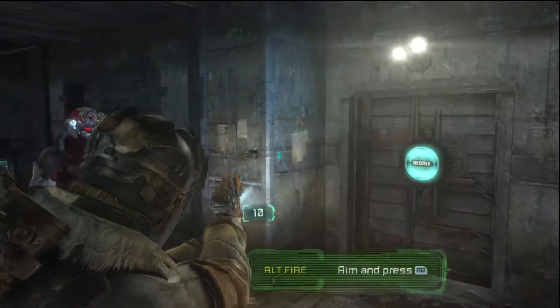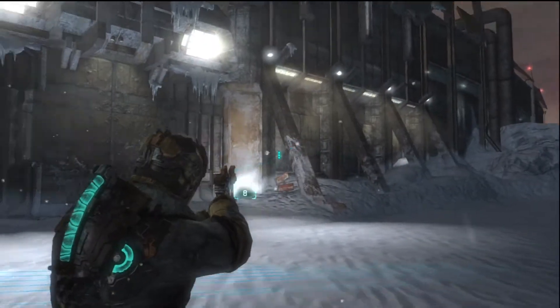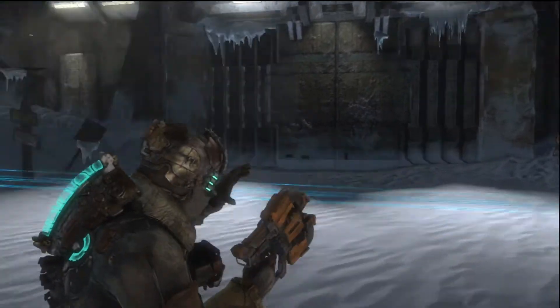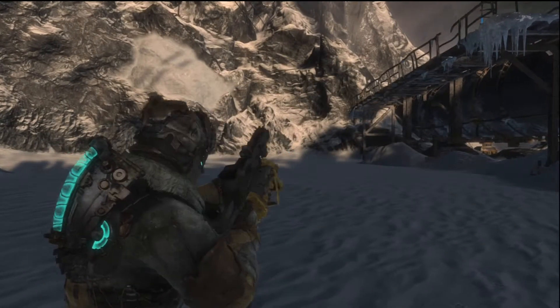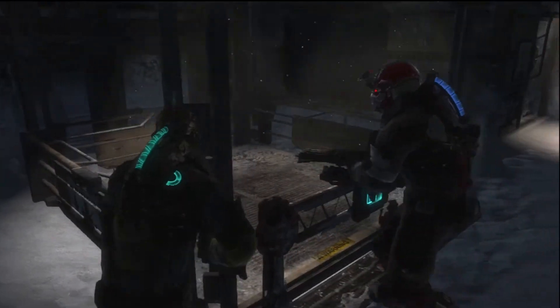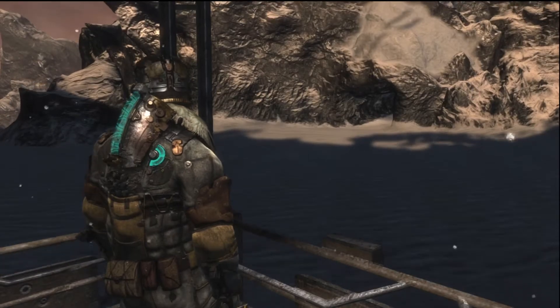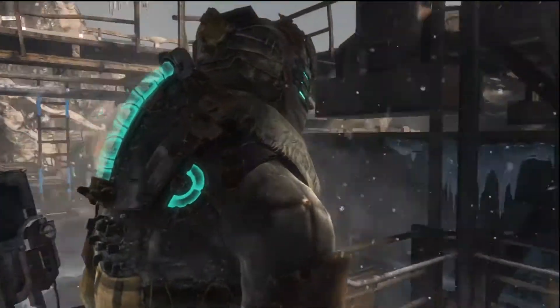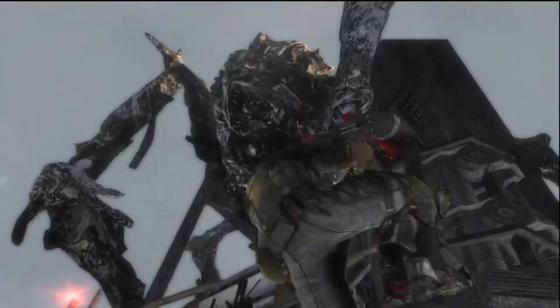Switch weapon — we already know how to switch weapon. Press right bumper while aiming for alternate fire. For the pistol, it turns the arc of the shot. That's a shotgun. Now it looks like we can go in here — press A on it. Press A to win! I'm red. Your face mask looks better than mine.